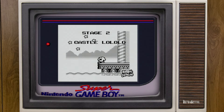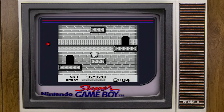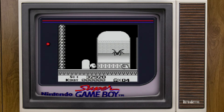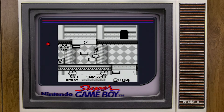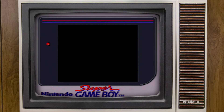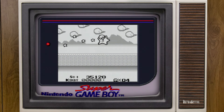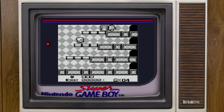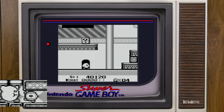Castle Lololo is stage two. This has the distinction of having a cameo from HAL's only other really major title at the time - Adventures of Lolo - and they become the stage boss here: Lolo and Lala from that game. It's funny - at this point HAL had made a few other games, but those were really the two that mattered. Both feature a round little character with big eyes, solid color, and little slipper-like feet. They definitely had a pattern at that time.